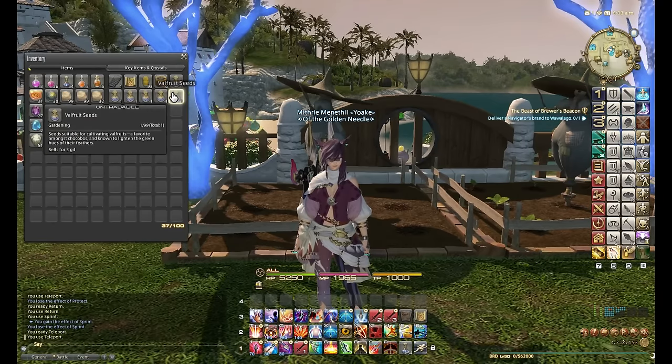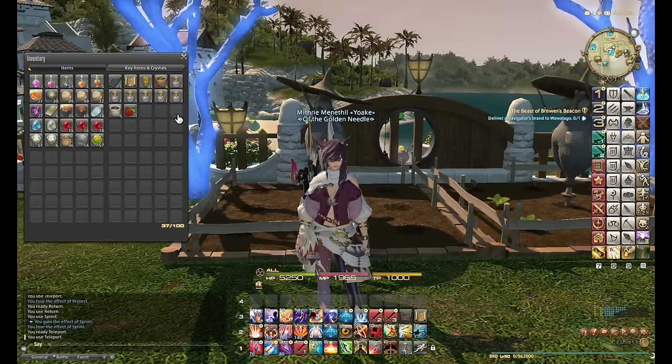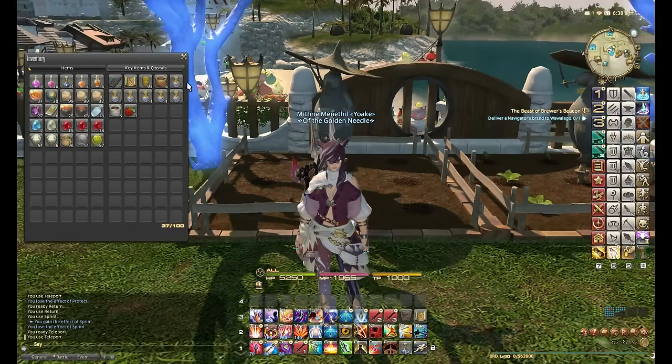The seeds you can buy from the hunt bill rewards for allied seals — they cost 15 allied seals each. They're untradeable, which means people can't just buy the seeds and put them for extortionate amounts on the market board. I'm also going to be using grade three shroud topsoil because it will increase the chance of more crops being yielded.